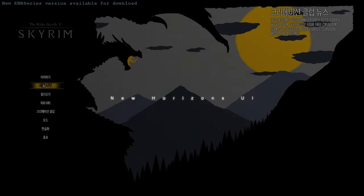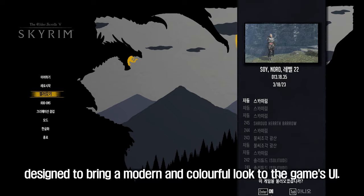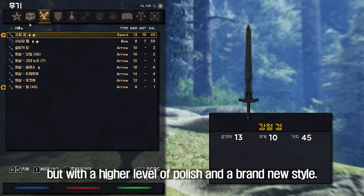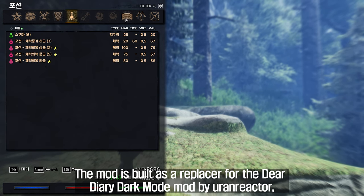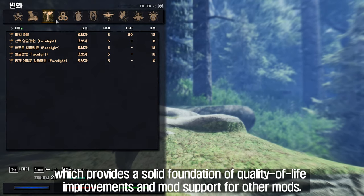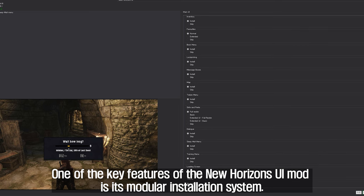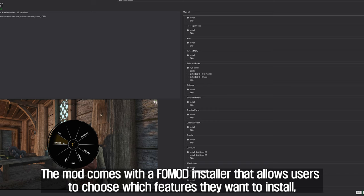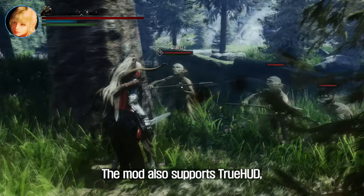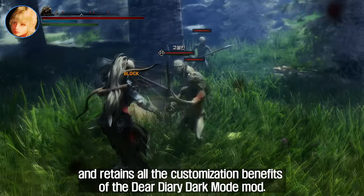The fifth is the New Horizons UI. The New Horizons UI mod is a complete user interface replacer for Skyrim, designed to bring a modern and colorful look to the game's UI. It is a spiritual successor to the original Horizons UI mod, but with a higher level of polish and a brand new style. The mod is built as a replacer for the Dear Diary Dark Mode mod by Euron Reactor, which provides a solid foundation of quality of life improvements and mod support. One of the key features is its modular installation system, with a FOMOD installer that allows users to choose which features they want to install. The mod also supports TrueHUD and retains all the customization benefits of the Dear Diary Dark Mode mod.